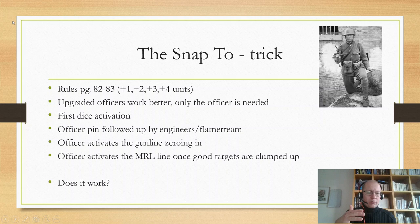For instance, you'll see an officer in a truck with a unit of engineers or a flamer team. That truck has moved up last turn, and now you get the first order dice and snap to both the officer and the flamers. The officer delivers a pin to the target unit, and the flamers then flame the target unit, which dies because it's already pinned.